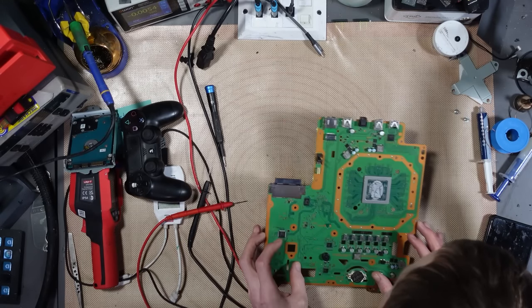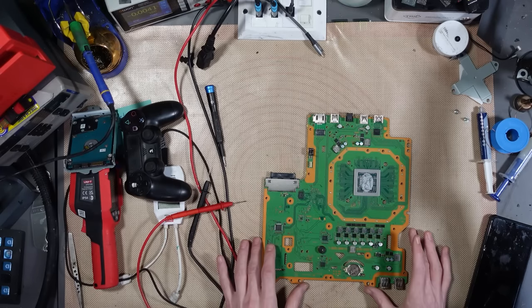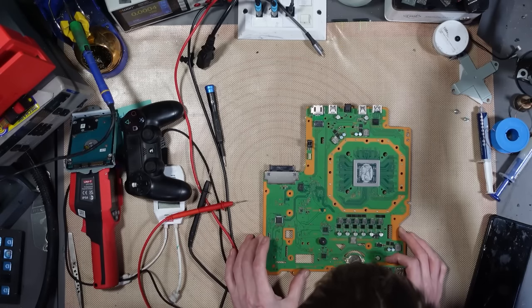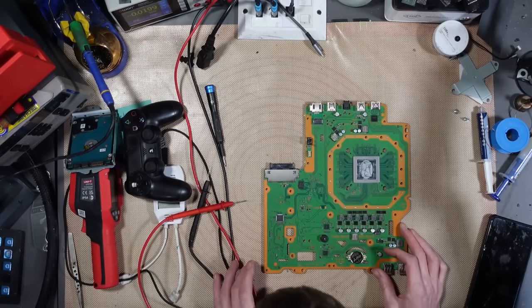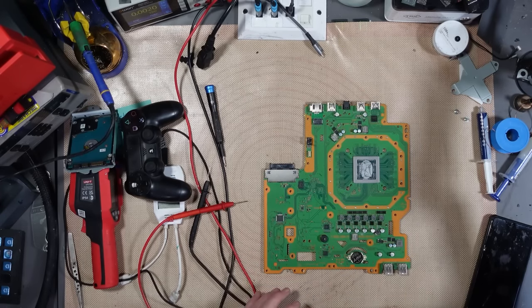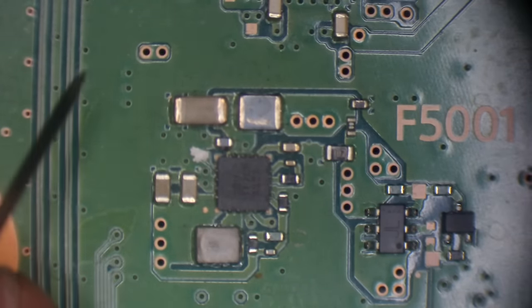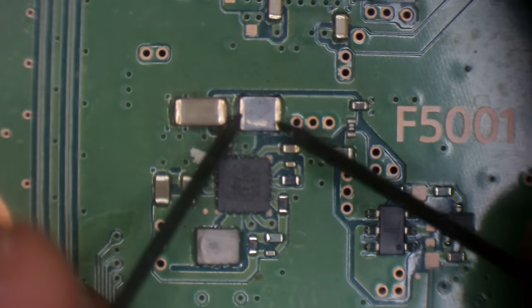Let's hunt around on this side of the board and see if there's anything I can pick up that could be causing the issue. I'll scan with the microscope and see if there's anything obvious. I'm around F5001, which I believe is a 5 volt line, and that fuse is good.